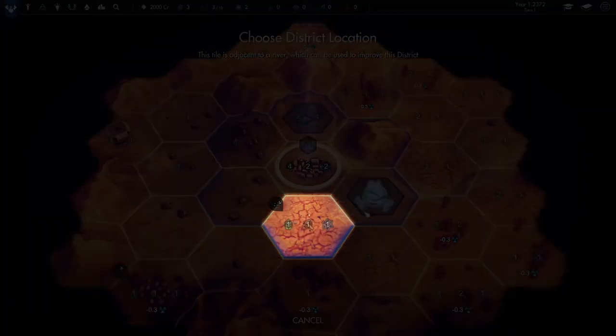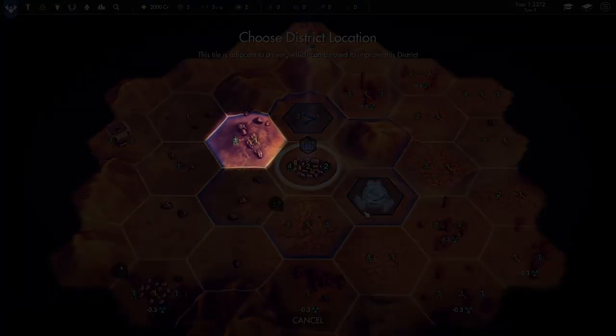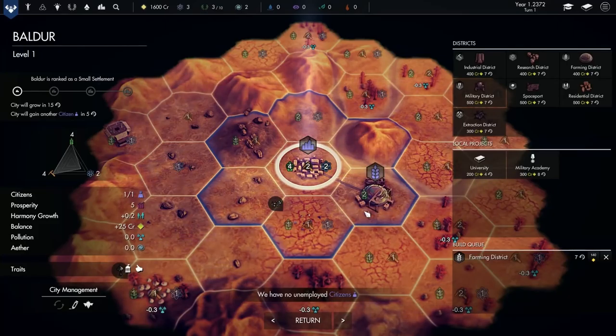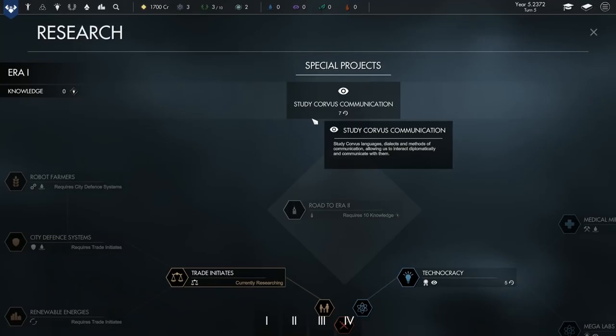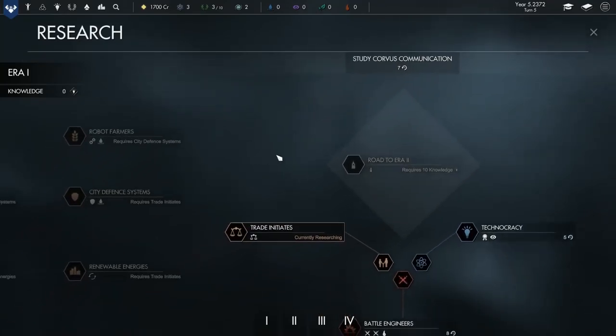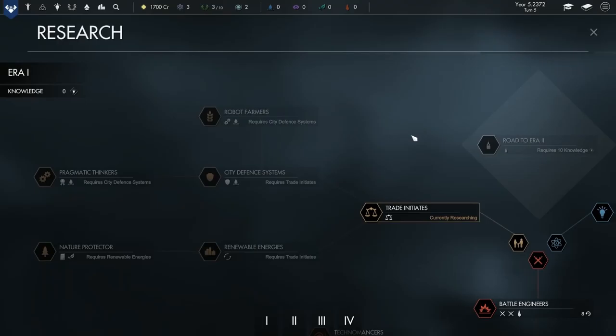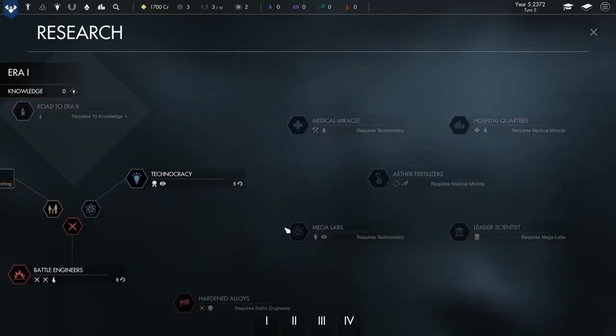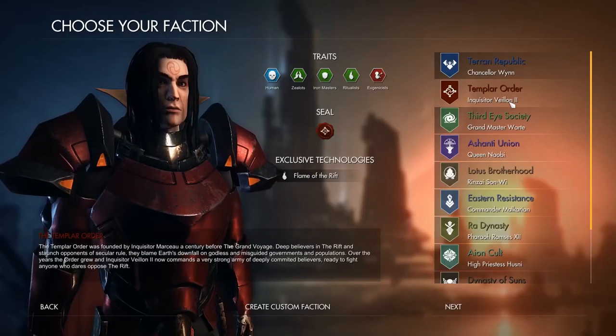We can spend our credits and turns to build new districts. A farming district can help us improve food production, so let's select that. Placement of each district is really important. The icons you see on each hex tell us which region is best suited to the different kinds of production we'll do. In this case, we're after the best green food production icon. If I build on this river, I get a small bonus in this area, so I spend 400 credits and now need to wait seven turns before we're all set up. To improve our districts, units, and other technology, we need to research.